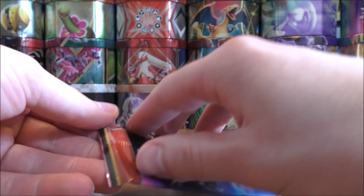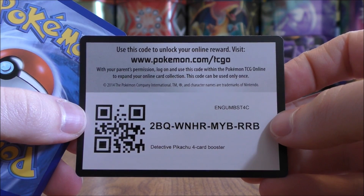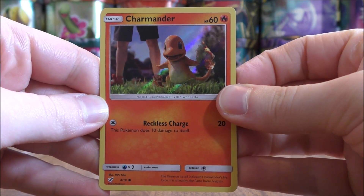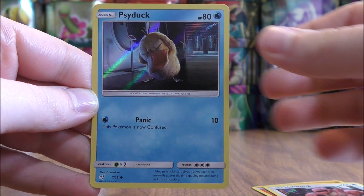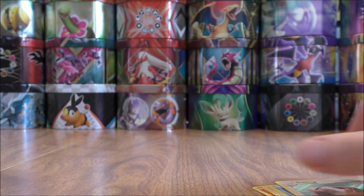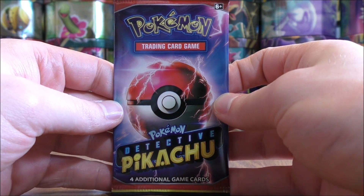Next, Detective Pikachu pack. I have already purchased all of the Detective Pikachu products released. From GameStop, I was able to get a Mewtwo GX from Walmart. Charmander starts this one, then Lickitung, Psyduck, and the final card would be a Slacking. I am pretty excited — I'm definitely going to go and see this movie. It does look very interesting.